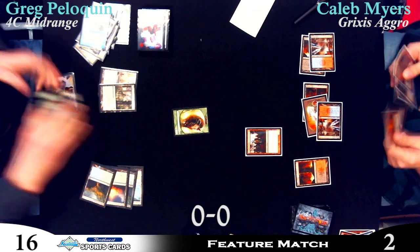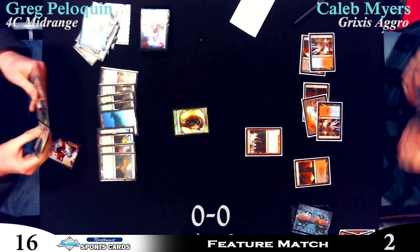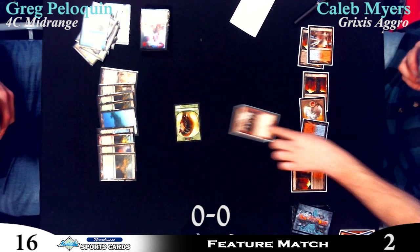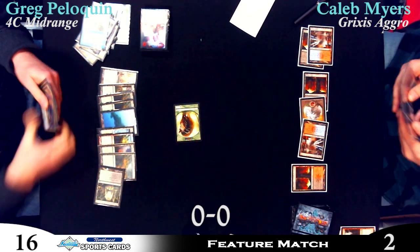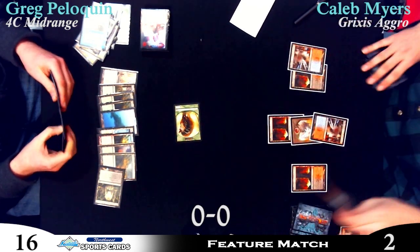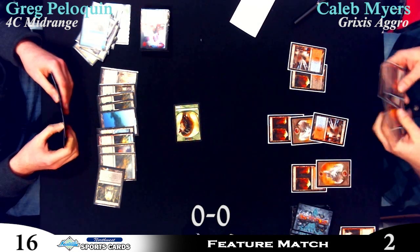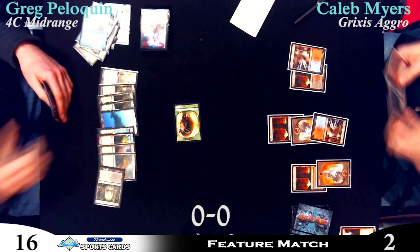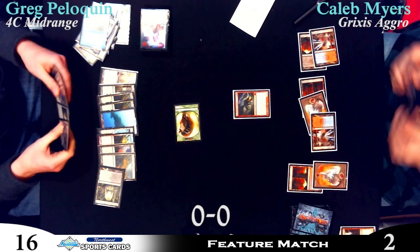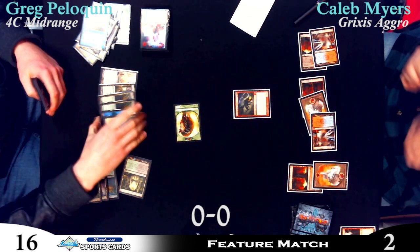Chump block. Would you have played the Stromkirk Noble first to try and bait out something? No, because I don't think it would have worked on Greg. Greg would not have Dissipated — I think he would have smelled that bait a mile away. Back to Caleb — Greg's doing a whole lot of sitting on mana, building up a big Sphinx's Revelation. He is doing control, that's what he's doing: hang out, count everything you've got. And there's a Thundermaw Hellkite — because otherwise, if you attack, he will die.